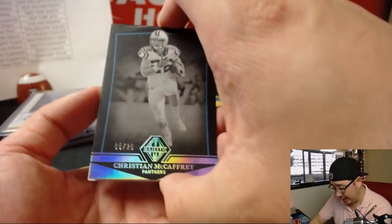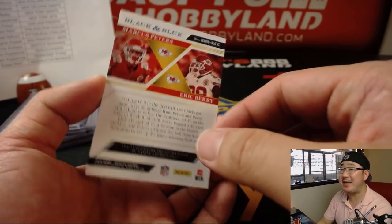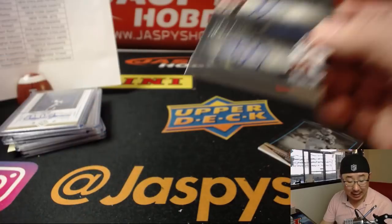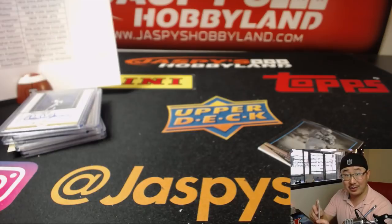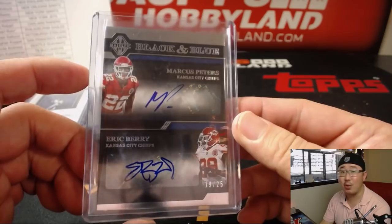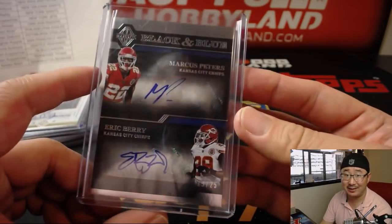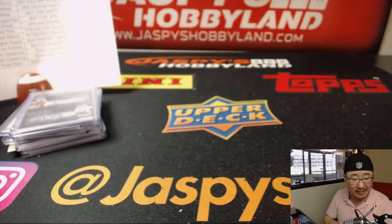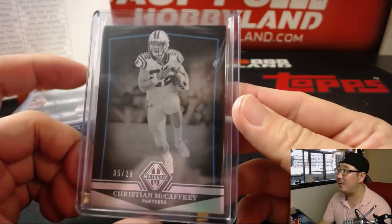And we have Marcus Peters and Eric Berry dual autograph. The thing about this set — a lot of dual autos, triple autos, quad autos even. Nice Marcus Peters, nice Eric Berry, out of 25 — that dual autograph. No randomizer needed, goes to the Chiefs. Nick Sanderson with that one — congrats, Nick. And there's the Run CMC for Michael Brinson, out of 25. No randomizers to do.